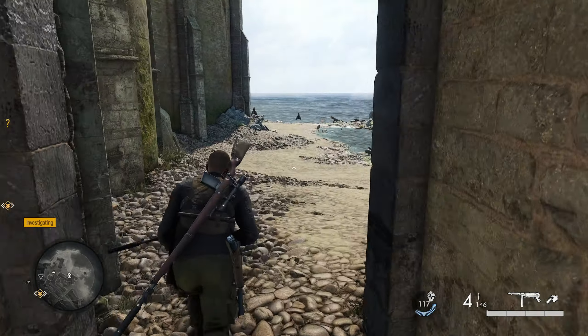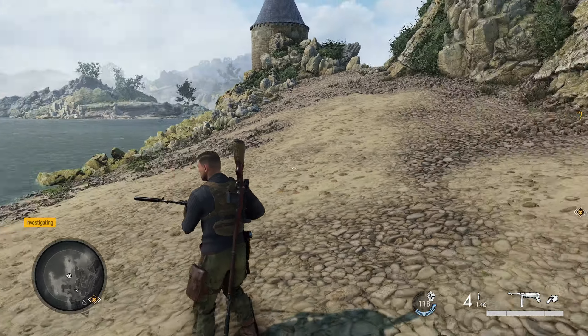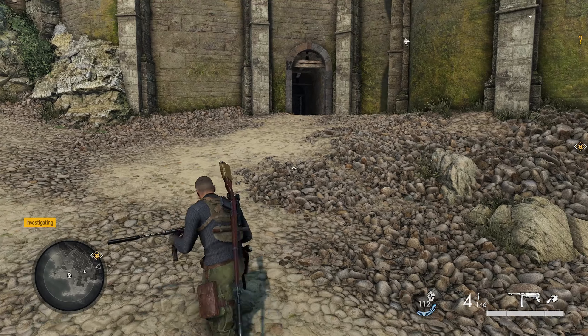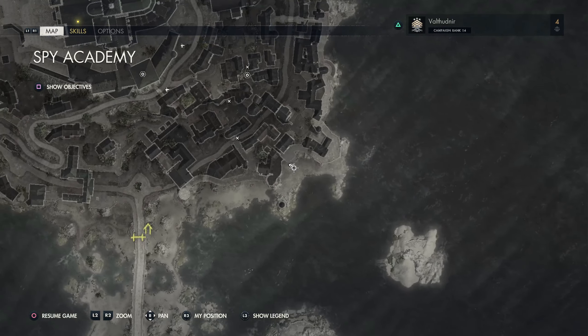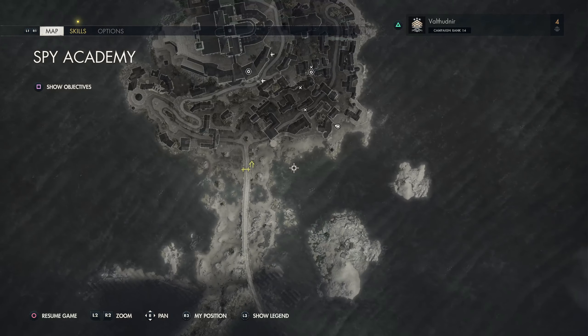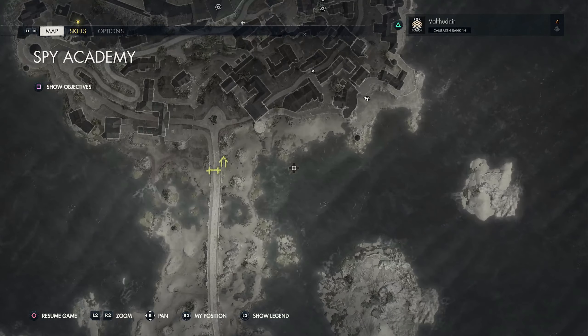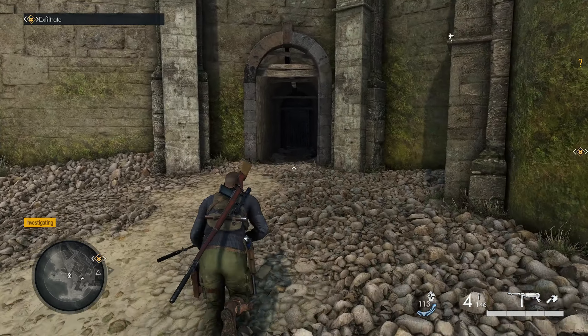There's a way to come in from the beach over here. The problem is I don't know if you can unlock it from that side. You can see me on the beach right here, so I can't confirm whether you can do that. You can try and see if it works — if not, you'll have to take the route I just showed you a moment ago.